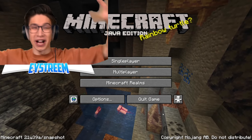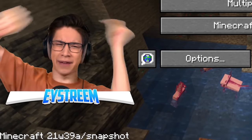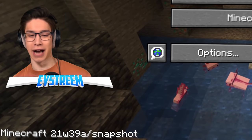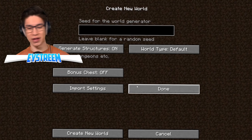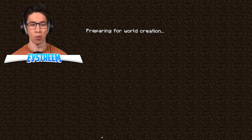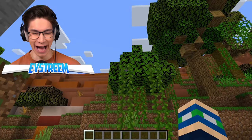It's true. It's real. The new 1.18 Caves and Cliffs snapshot is out now — look at the bottom left-hand corner: 21W39A. We're going to see if all of these things in that video were true. In the comments, I saw this seed apparently is a great world to check out. Oh my god — literally straight up, look at this cave. We have to look around, guys.